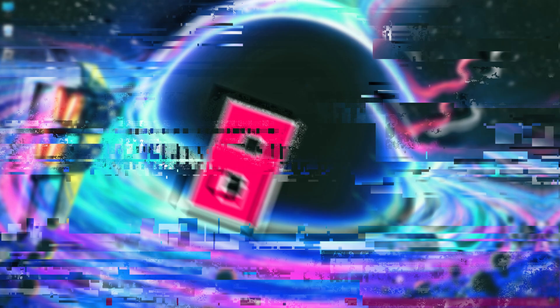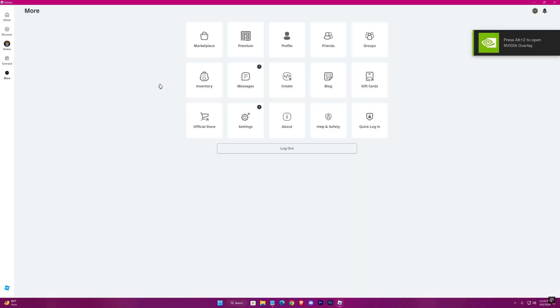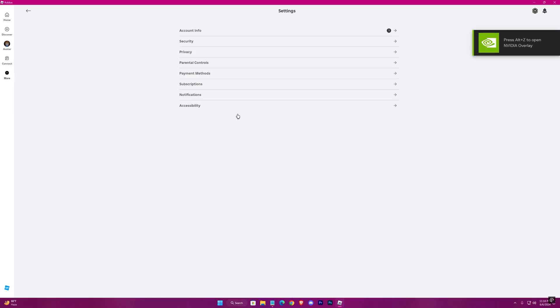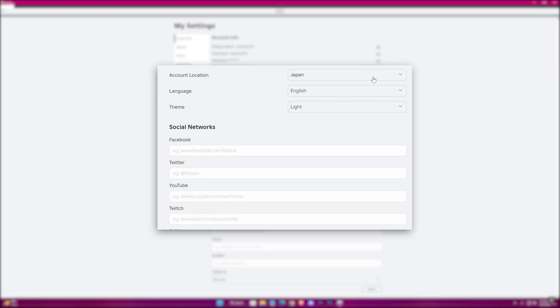We don't have much in the game settings, but we can actually do something in the Roblox player. Head on to account settings and put your rail location.